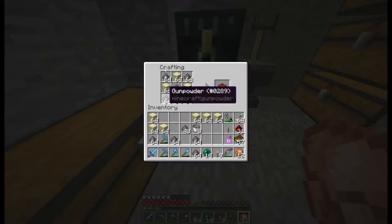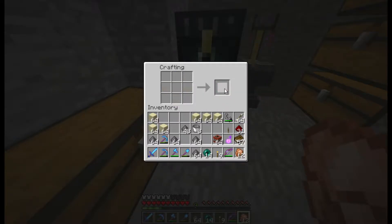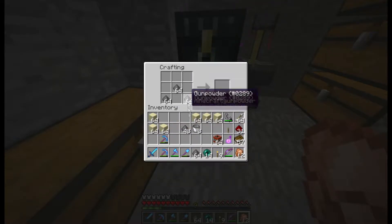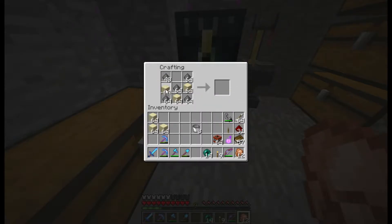We're going to expand the slime farm. We don't have quite enough here - just short of making two stacks. Expand the slime farm so that we can get some more slime blocks for those PEZ dispenser elevator things that I'm making.